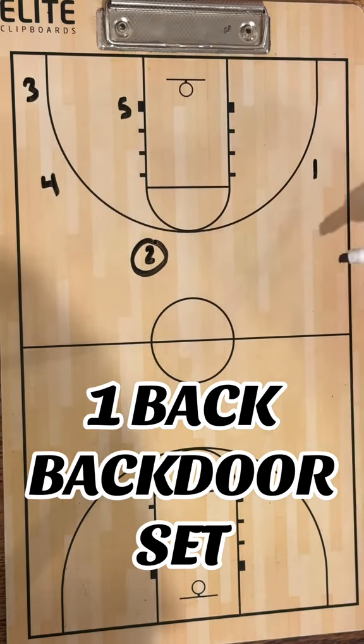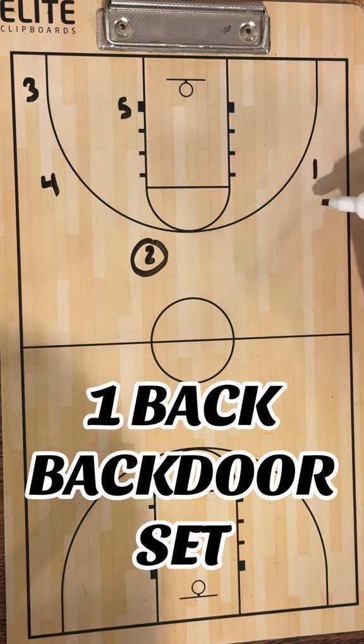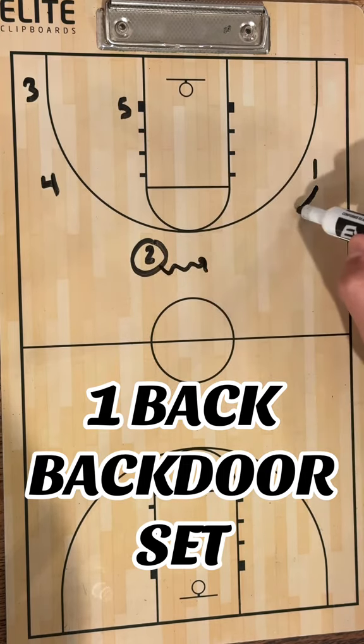Now remember, two has kept their dribble alive. The way to sell this is for one to make it look like they're trying to come back and get the ball — like it's a play run for them to come ready for a handoff and get the ball. So one's going to come up, two's going to keep dribbling, and one is going to go backdoor.